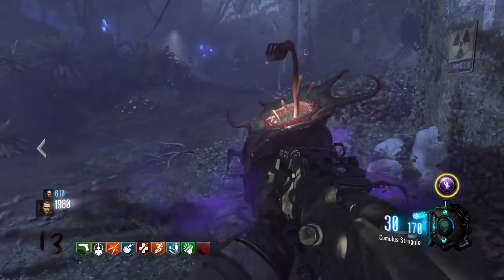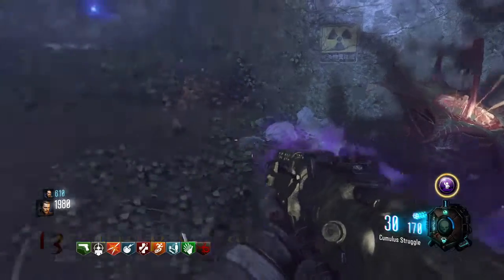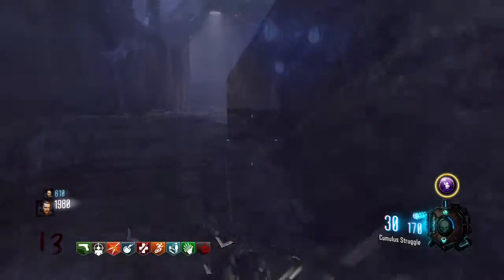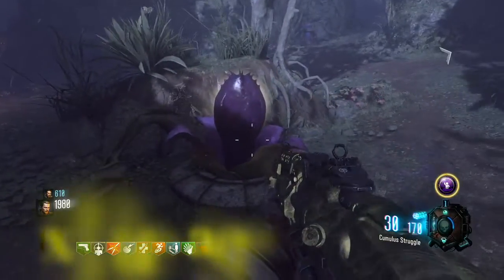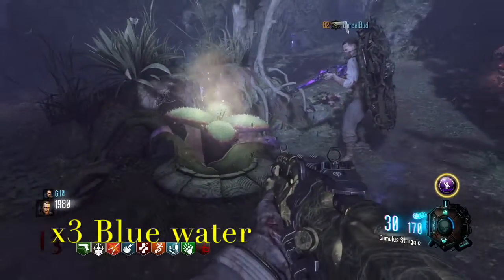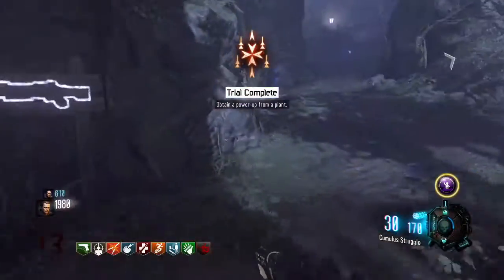A couple of things you're gonna want to do before you can even start this process: you're gonna want to grow one of each type of plant — and no, not the upgraded plants, just the basic plants. If you look on screen you will be able to see what is needed to grow each type of plant.